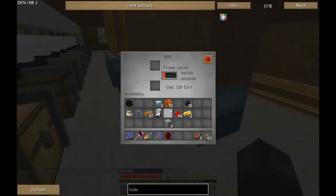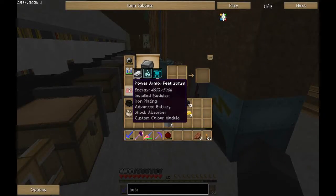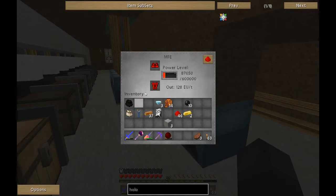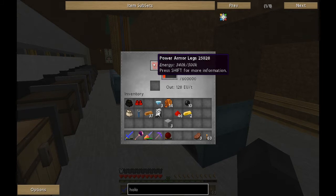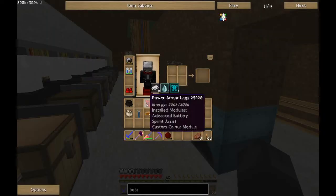Now all I need left is a helmet. Let me grab some more rubber and make two more electronic circuits. I need some more coal for the furnace too, and I'll stick another stack of iron in there. That actually drained the power out of the armor — that's weird. Let's get it back in and charging.